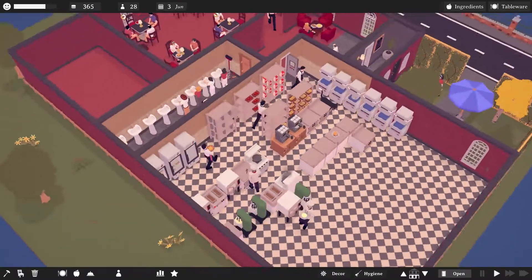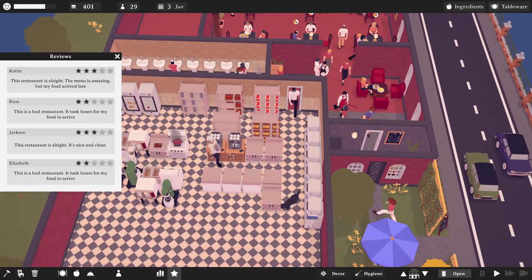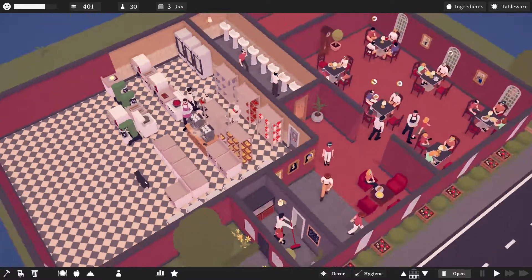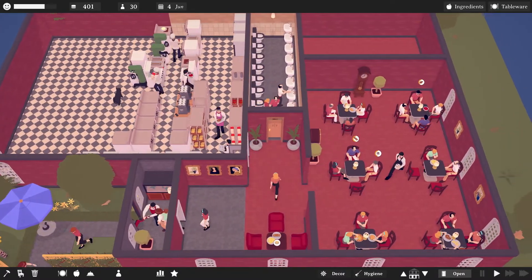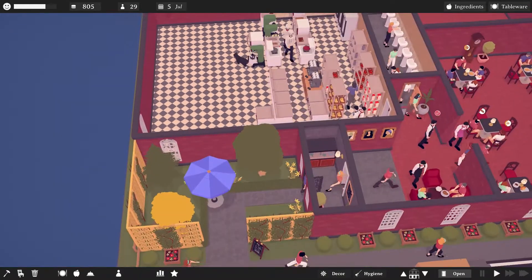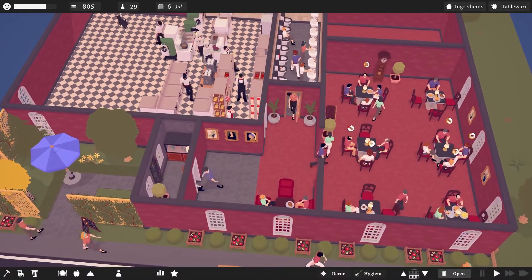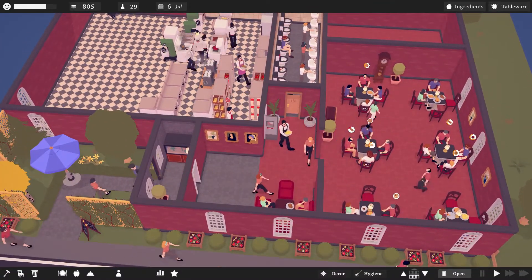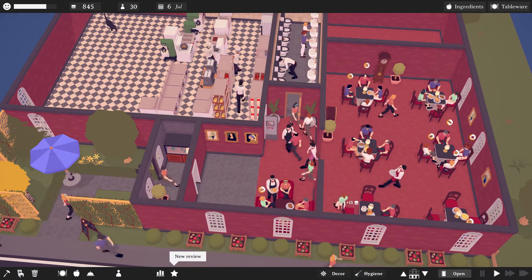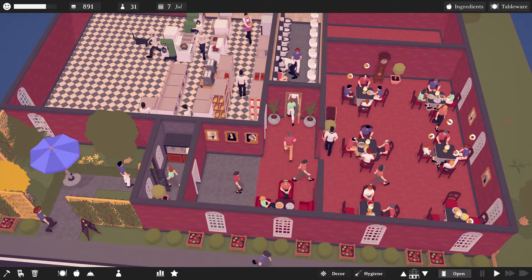They've made quite a few updates to this game, and some of them were decorating items like that table there in the front. I kept getting long queues, so I added that table of four. The table and chairs are new, but there's not a ton of new items. However, you'll notice Ollie walking around there — it's a panther cat, for heaven's sake. He's so big.